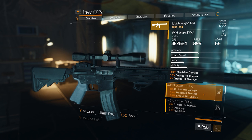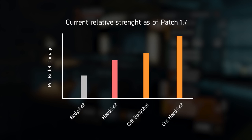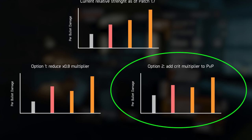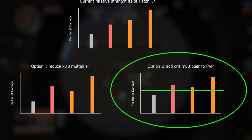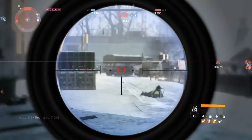This pushes us into a meta where it's all about body shots, hipfire, and stacking as much crit as possible — and I believe that frustrates a big part of the player base on the PvP side. Now is the problem headshot damage or critical hit damage? That's a really difficult question. But to balance these things out we need to do at least one of two things: either remove or reduce the base damage multiplier applied to weapons when hitting headshots, or add a separate PvP modifier for critical hits similar to how we have it with headshots.